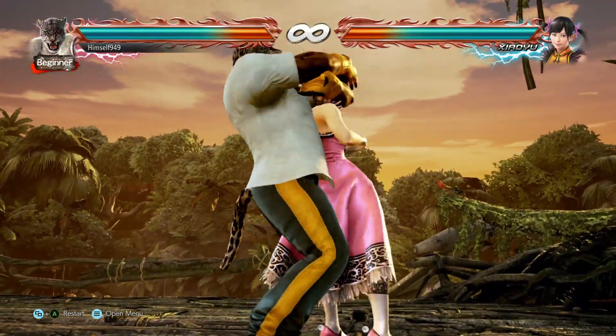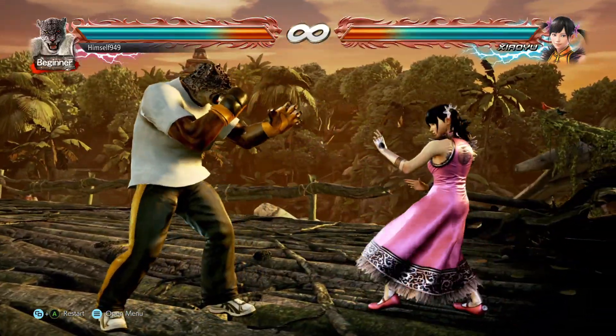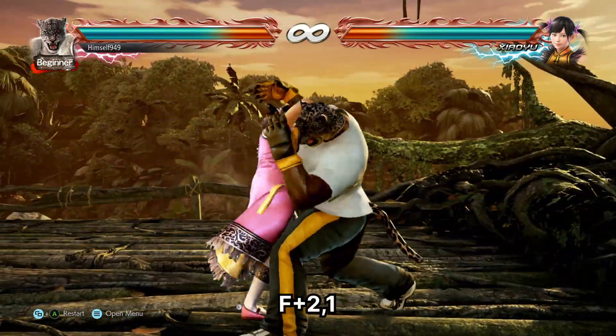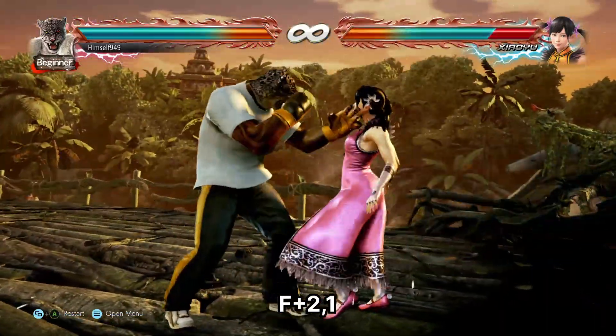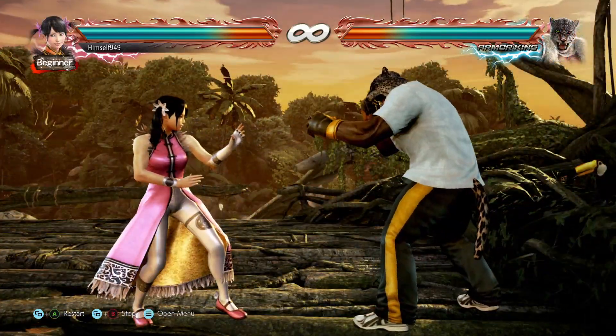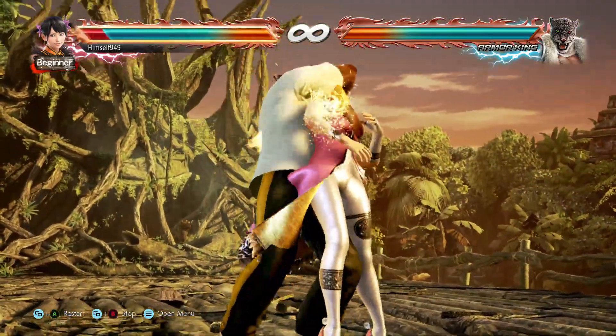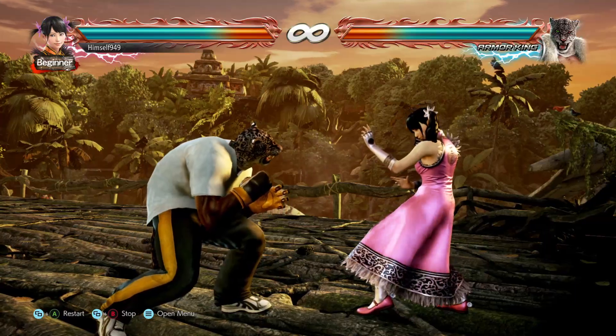Another place to use this tactic is when your back's to the wall. Cobra Clutch will switch positions, but you'll also get Oki. If they stand, back roll, or wake up kick, F2-1 can hit them, and at the right distance that can wall splat. The danger though is they can stay down, wait for you to whiff, and then low kick — this will trip you and lead to a full combo, which is really bad.